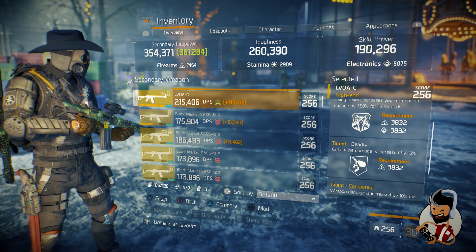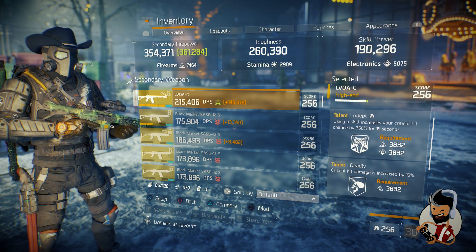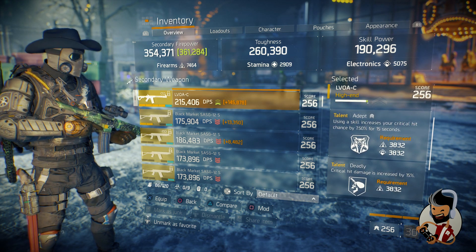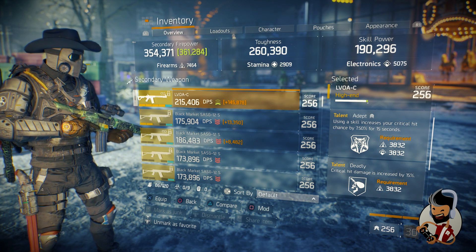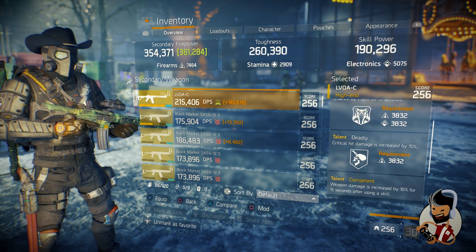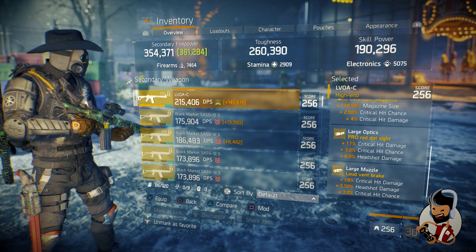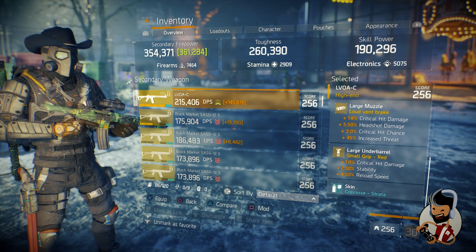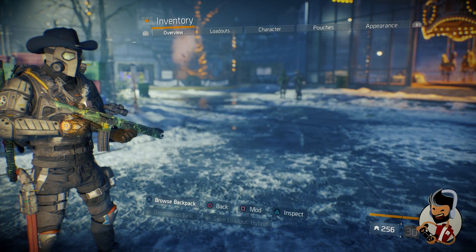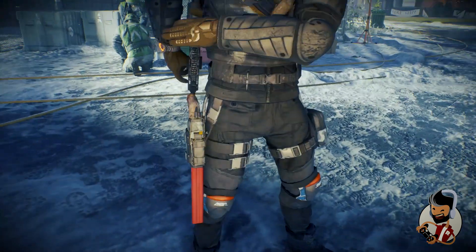My other gun is the LVOAC at 24.5k. The talents are Adept, Deadly, and Competent — unfortunately I didn't roll Responsive on this one because I was trying to get Adept and Deadly together, which helps a lot since Deadly gives more crit damage on crits. My mods are again all focused on critical hit damage.